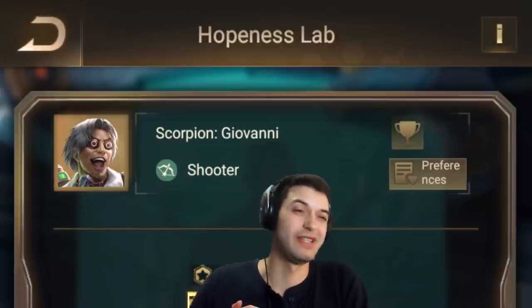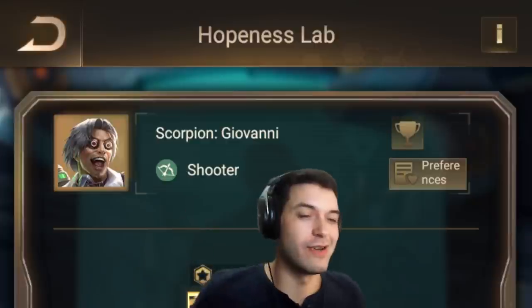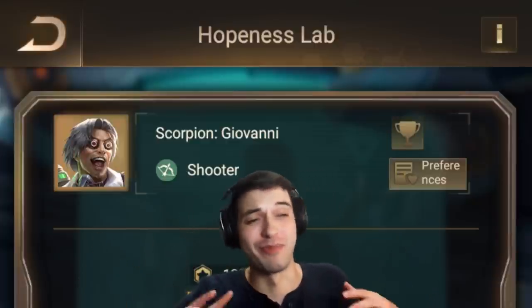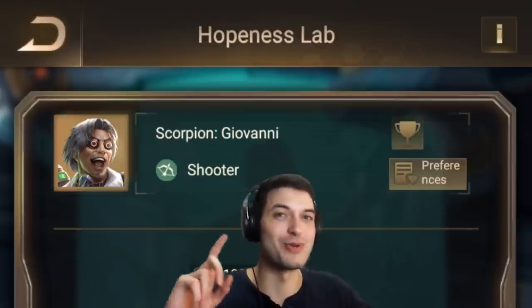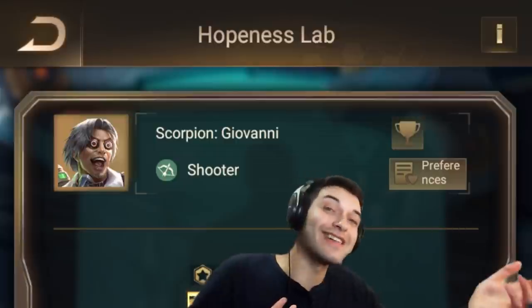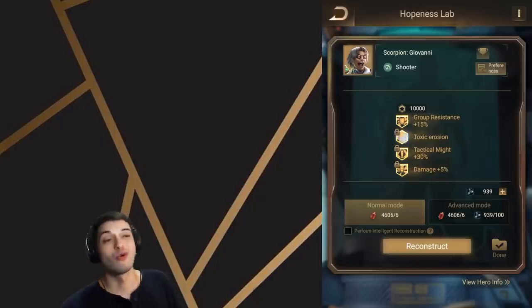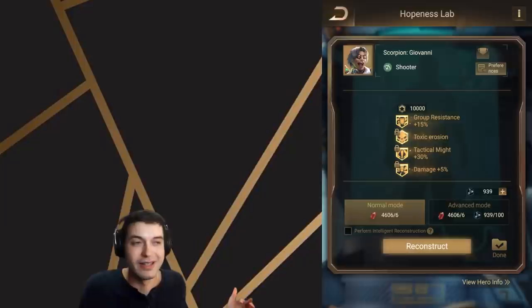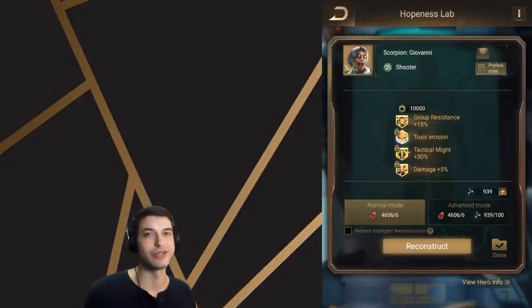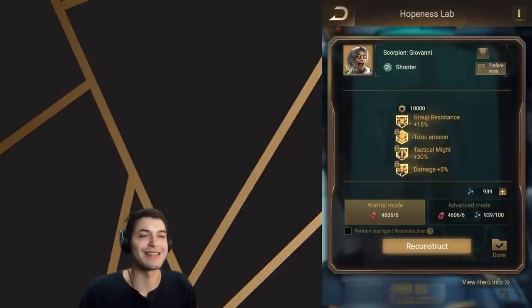Hey guys, so recently I posted the Wrath kind of best abilities lab video. Now I'm doing the exact same thing for my guy Scorpion Giovanni. Everybody loves him, everybody knows him — arguably the most important hero in the game. His abilities are equally as important to get right. Stay tuned, enjoy, and you can copy my build if you want or take what I say. Either way, it's gonna work out. Scorpion is basically the best hero in the game, bar none, so you might as well have the best stats on him.